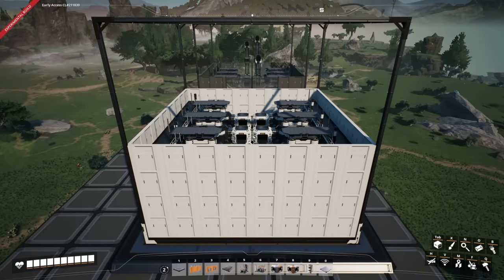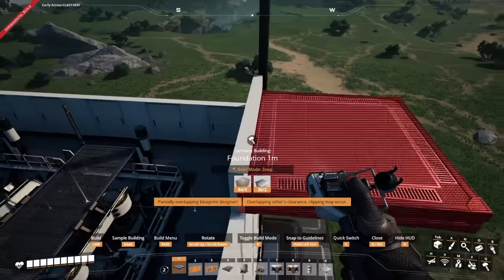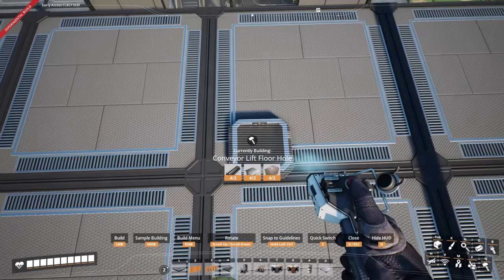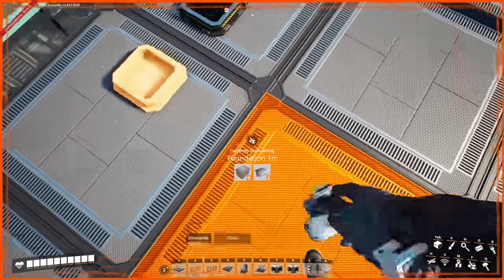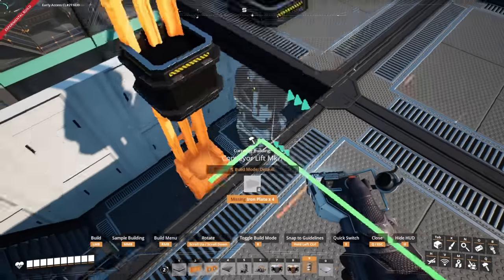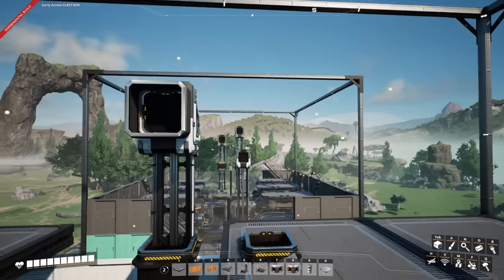At this point we should be four walls up. To get the right height for the next level, place two one-meter walls on top and then grab the one-meter foundations. Note that the lights may clip into them but won't clip through the top. Place your conveyor lift holes — I believe in the center, one meter away. Bring the lines up: on one side take it up four levels, and on the other side with mark 2 belt take it up six levels.